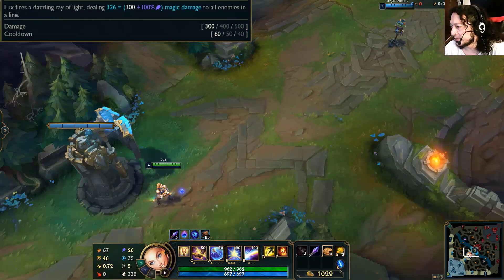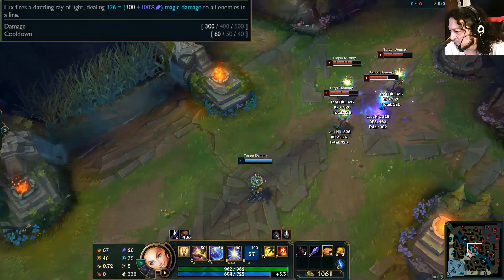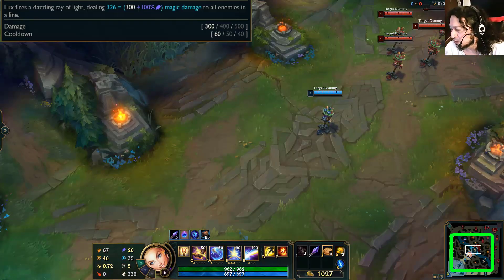Lux fires a dazzling ray of light, dealing magic damage to all enemies in a line. You can see the range on the minimap too.